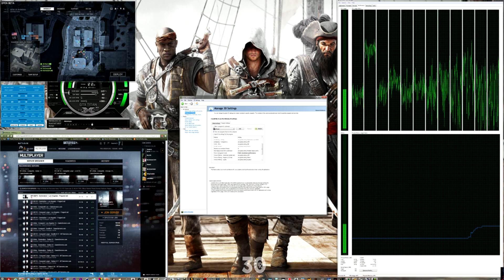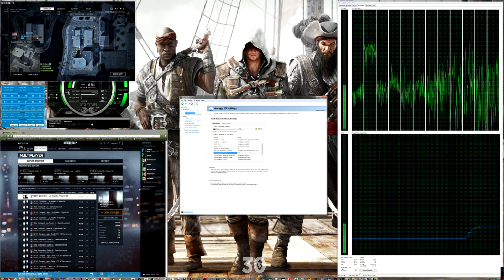Another thing I recommend is to go into Power Management Mode and change the setting to Maximum Performance. You want your GPU to really use its full horsepower to render the game. I've noticed that it helps a lot, but the v-sync setting is the main thing that'll help improve stuttering.